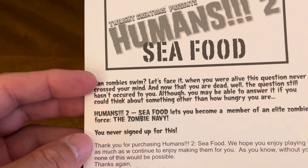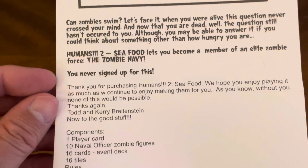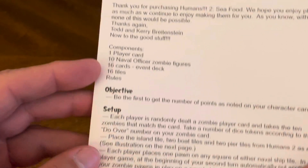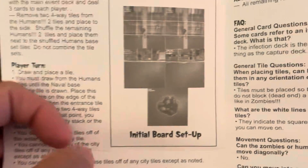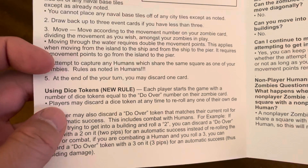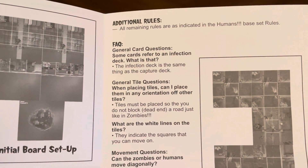It lets you get right into the game very, very quickly. It has a little background information, then of course it tells you what the new components are, what your objective is, what your setup is, play or turn, how to set up the initial board, using dice tokens, and additional rules.